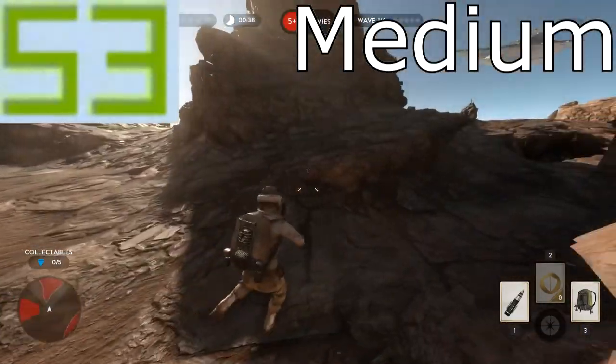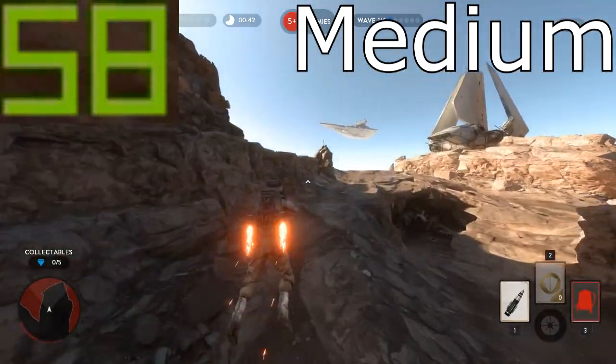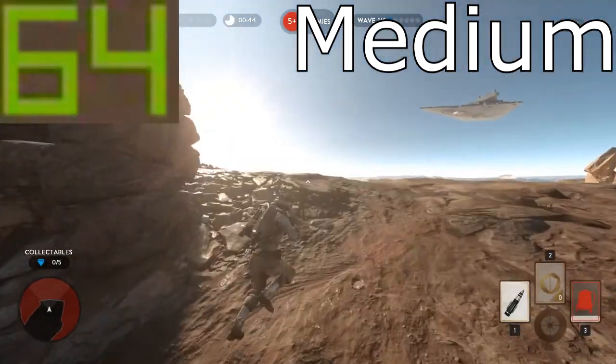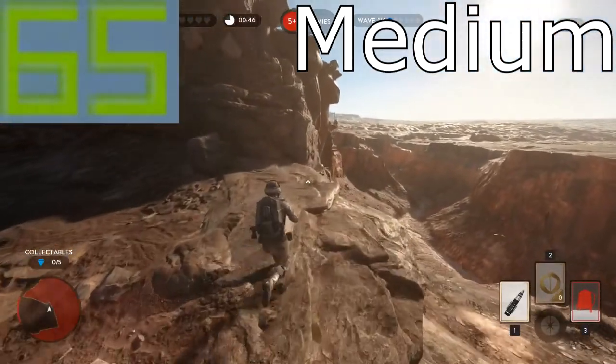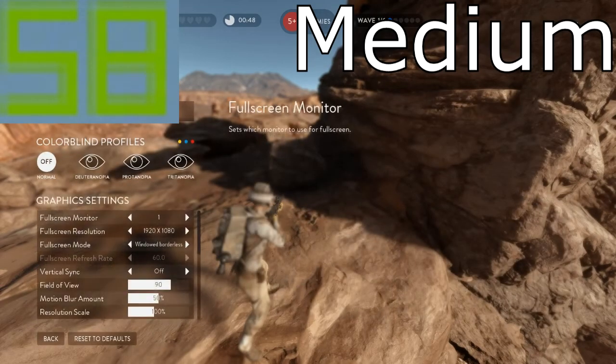Especially on Walker Assault, which is full of players — 40 players overall, a huge map with lots of stuff happening. Just on survival mode here, which is the most reliable, it still looks pretty good but the frame rate is worse.